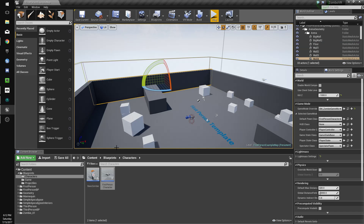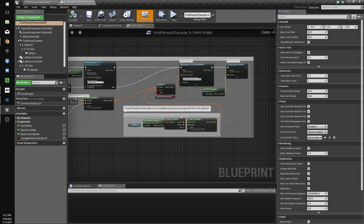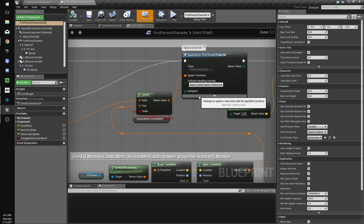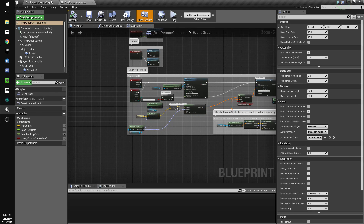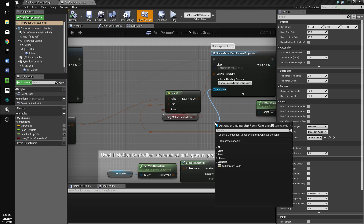Hey guys, welcome to the next part. In this part I'm going to fix a bug with the projectiles where they can collide with the player who fires them. We're going to go to the spawn projectile in the first person character and set the instigator to self.